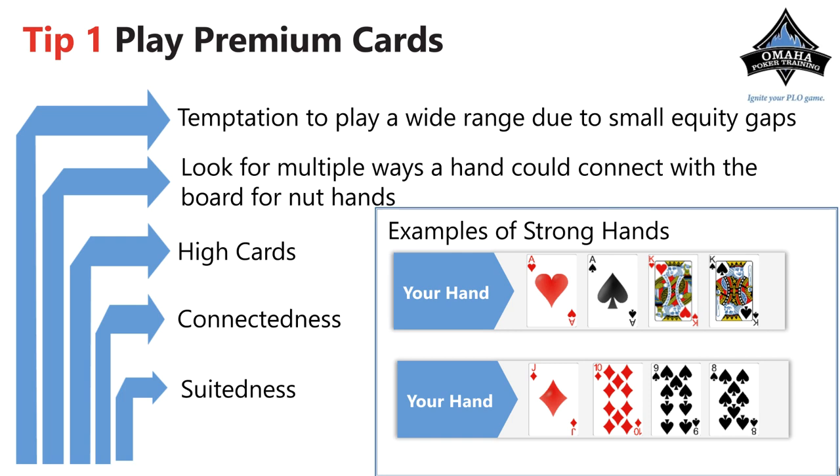You also want your cards to be suited, especially the nut suit, because you always want to be drawing to the nuts in Omaha. You will still play a lot of hands that maybe don't have the nut suit, similar to jack-ten-nine-eight, but being suited gives you a flush draw when there's a flush draw on board, and if they have a higher flush draw it blocks their cards. So remember: high cards, connecting cards that can make straights, and suited cards — especially suited to the nuts.